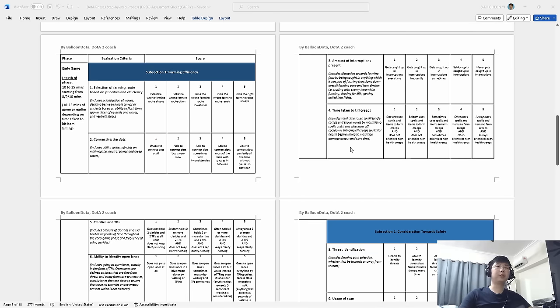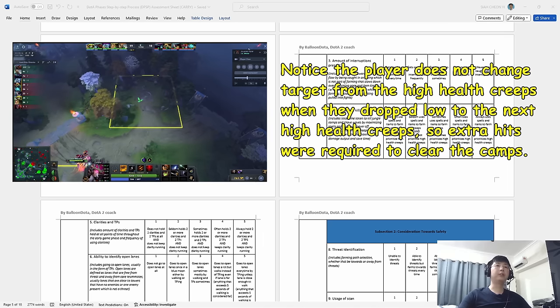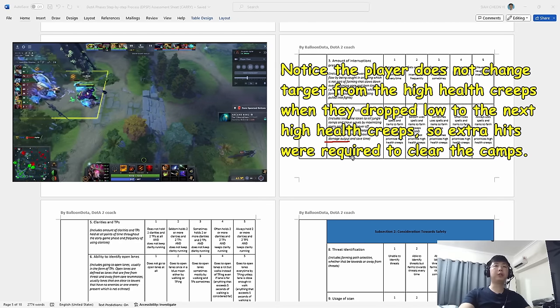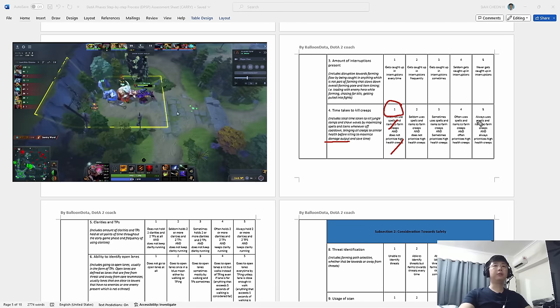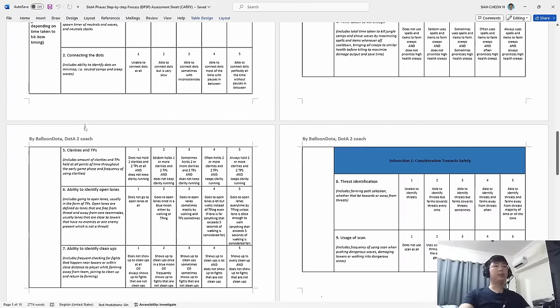Next: time taken to kill creeps. How fast do you kill creeps? If you have a cleaving hero, do you time it so all creeps die together, or do you take extra time on the high-health creep? Do you use your spells when farming creeps, or do you save them? All of this directly contributes to your damage output and how fast you hit your timings. If you don't prioritize high-health creeps, don't one-shot efficiently, and don't use spells and items to farm, you get a one. Farm as effectively as possible and you get a five.